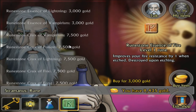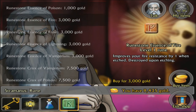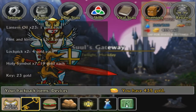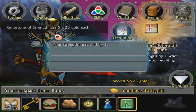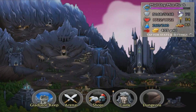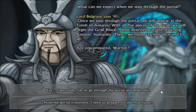Let's get three of the fire as well. Etch all these and then we'll be in for the final battle — the final battle with the undead emperor Antares. 492 melee damage now. That should be enough. Yes, I'm ready. Let's go through the portal and finish this.